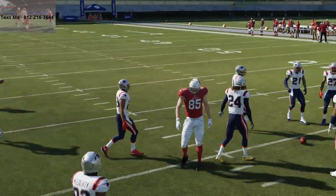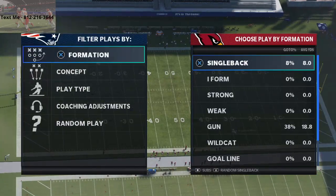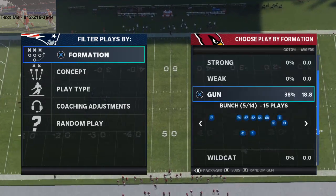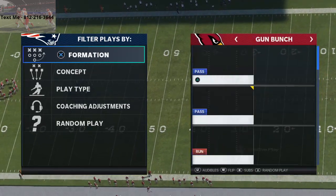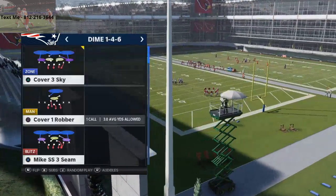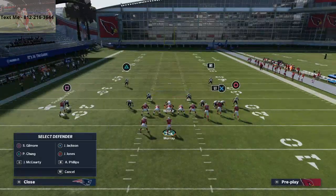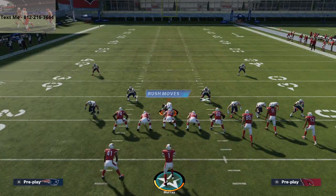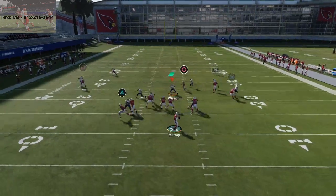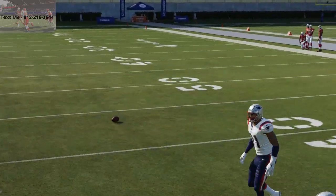Now what I want to do is break this down with DeAndre Hopkins on the field. We're going to put him on the field here — shotgun bunch, Atlanta playbook. You can use ATL cell as well; it's a little bit of a different post. Dime 1-4-6, cover 2-man. This route is honestly a nice one-play touchdown against this. 90 deep route running — he's going up against Stephon Gilmore. The route running is going to give DeAndre Hopkins a little bit more of an open window.